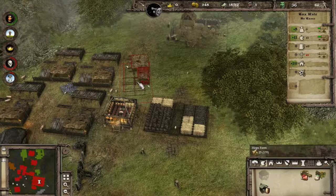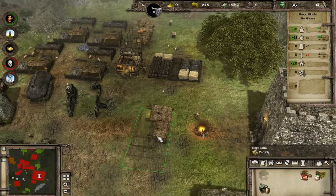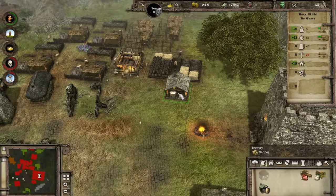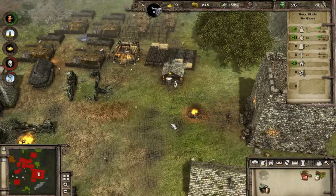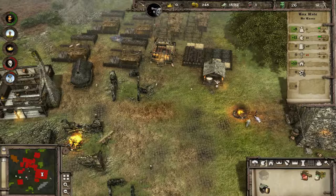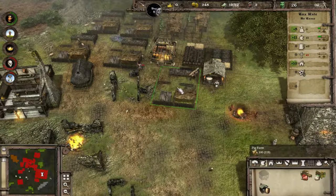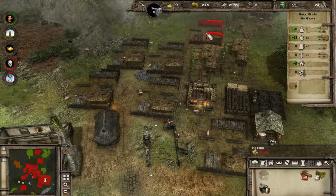We will build a couple of hop farms and a brewery. If we've got more workers, we will build two more pig farms. We're going to get a couple more pig farms done - waiting for wood.